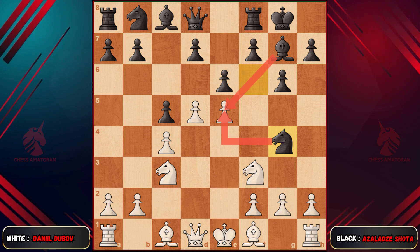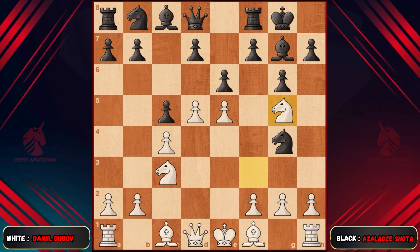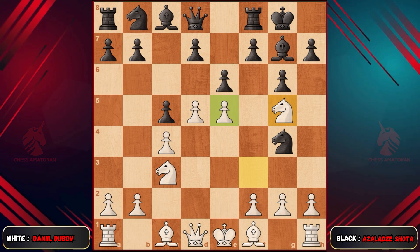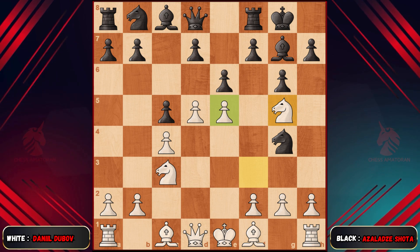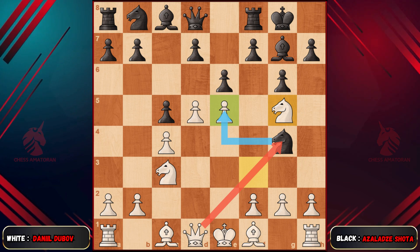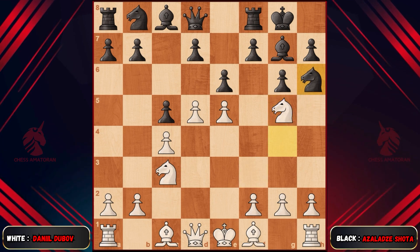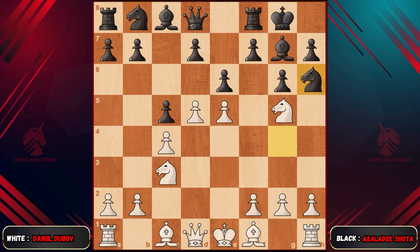How does Dubov respond to this position? Knight to g5 — a very interesting idea, considering the knight, which is the only guardian of the pawn, moves to g5. But this isn't just any idea. The queen is attacking the knight, and if the knight takes the pawn right now, pawn f4 is already prepared and the knight would be trapped. So naturally, Shota moves the knight to h6. Then the knight uniquely protects itself by returning to e4.